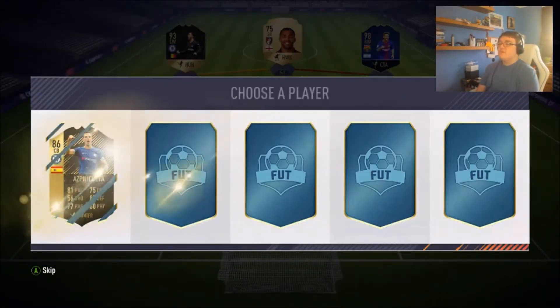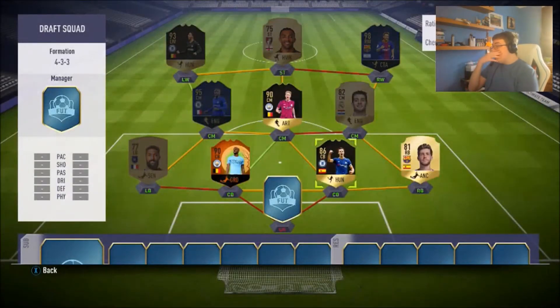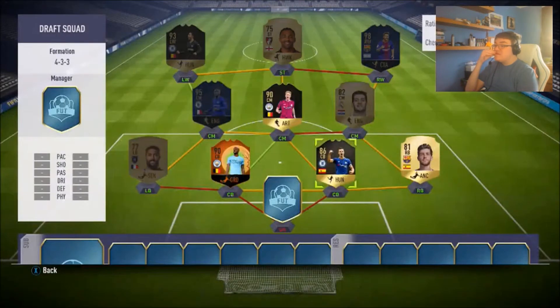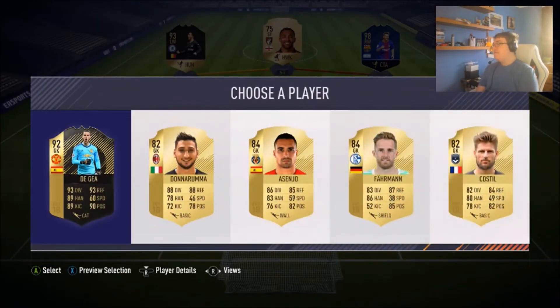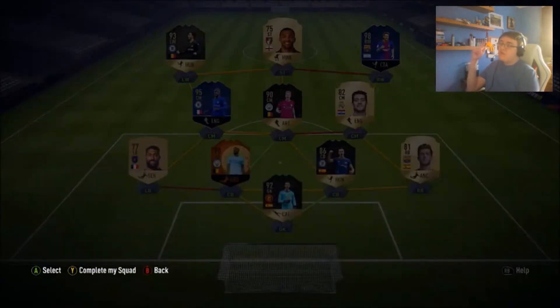Moving on to central centre back — that links very nicely. We actually get Azpilicueta, which is a very nice link. He's only going to be linking to Kevin De Bruyne, who isn't going anywhere. So I think we're going to go with Azpilicueta. Then we'll go to the goalkeeper — and look at that: informed David De Gea! Absolute banger — we're going to go with him.